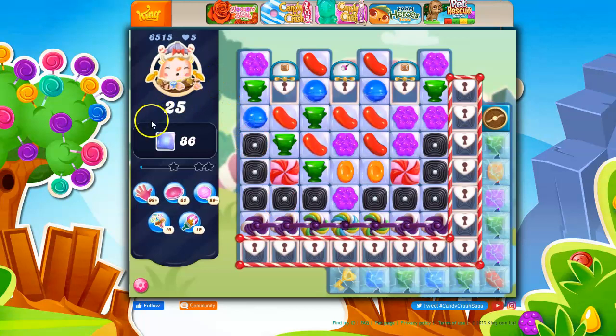So this is a nightmarishly hard level where we have 25 moves to clear out 86 jelly. I would imagine some of them are here and we might have problems because the chocolate might grow. But maybe the chocolate will grow and collect this key. How else are we going to get this key? Because we need this key to open these guys and nothing bursts through.